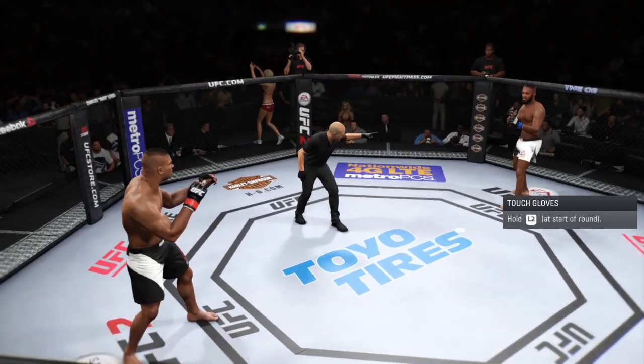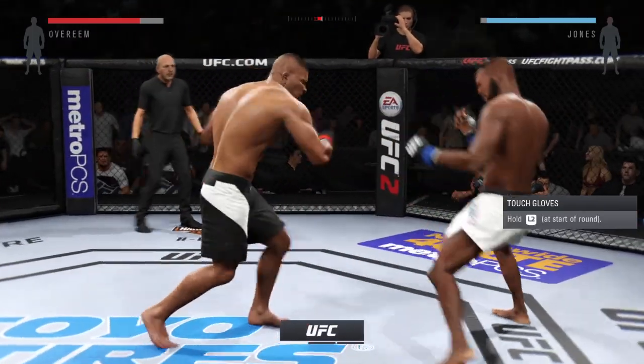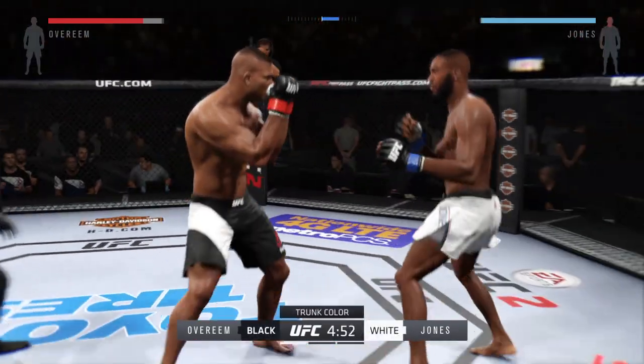Alistair Overeem. Jon Jones. And here we go. Tonight's fight is scheduled for three five-minute rounds. White trunks for Jones, black trunks for Overeem.